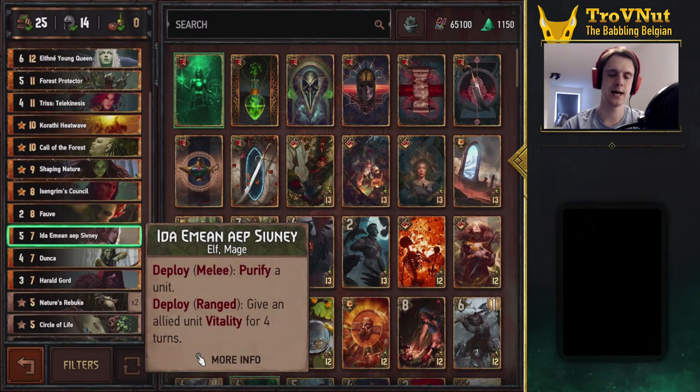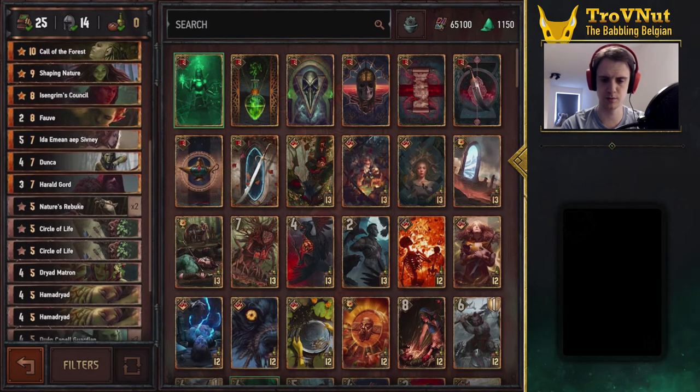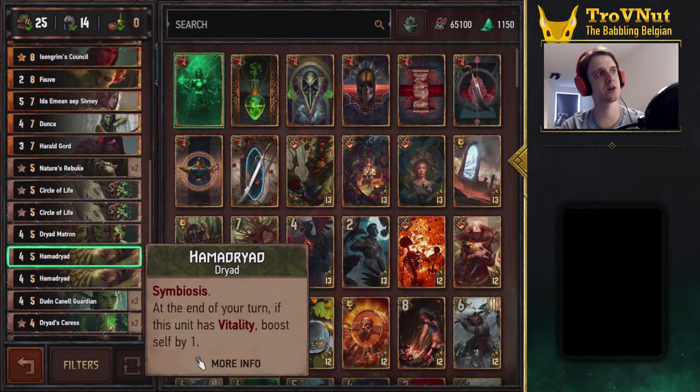The elf is Ida — I put her in for the extra purify. That purify lets us take out Defenders in one go, which is really handy against Northern Realms. If you don't need to purify, she still has Vitality, which synergizes very well in this deck. Four turns of Vitality pairs nicely with the Hammered Dryads, which are the power boosters of this deck. They have Symbiosis, and at the end of your turn, if this unit has Vitality, it boosts itself by one — stacking up really nicely with our leader ability.